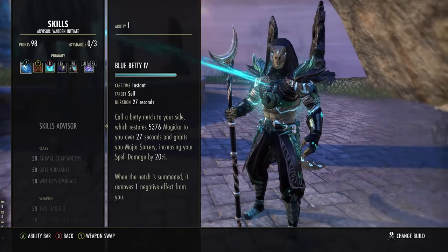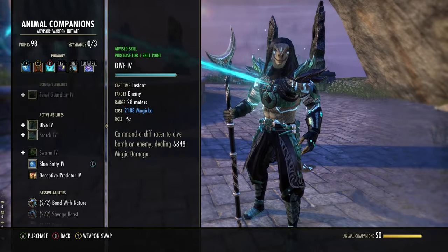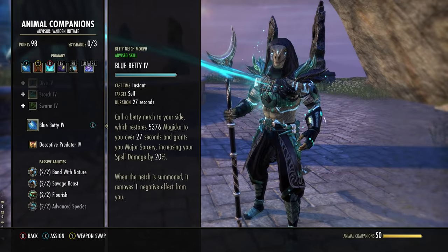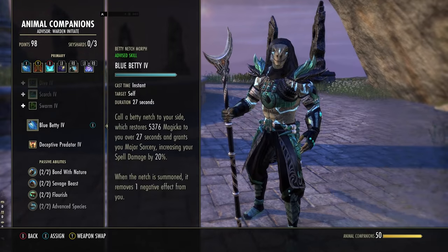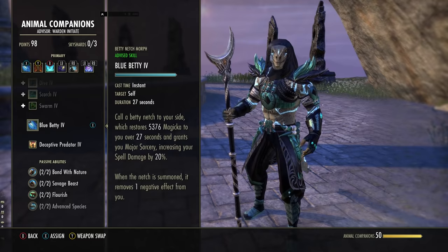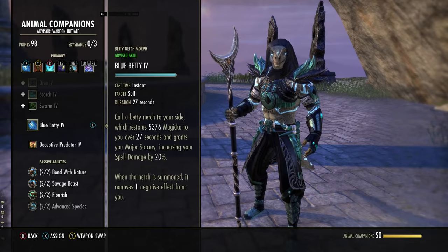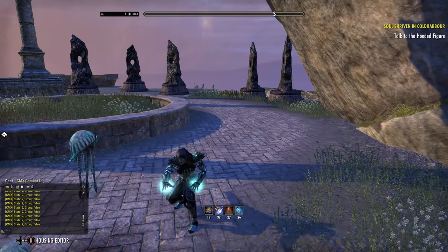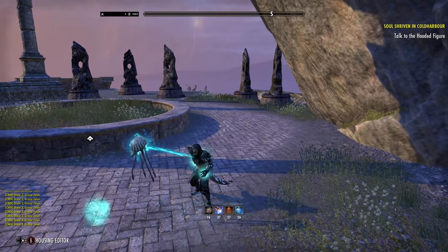First ability is Blue Betty, in the Animal Companion skill line — the fourth ability to unlock. Morph it from Betty Netch to Blue Betty. This gives you 5,376 Magicka return over 27 seconds, which is absolutely insane, plus Major Sorcery increasing your spell damage by 20%. This ability is free — every time you cast it, you unsummon and resummon it, which also removes a negative effect from yourself. If you've got a DoT on you, just pop this and it's gone.